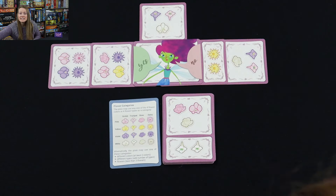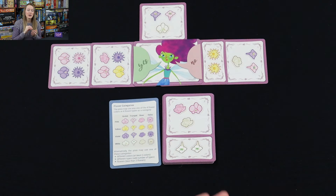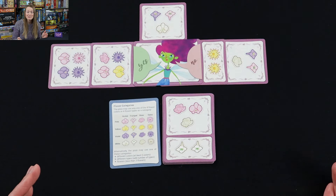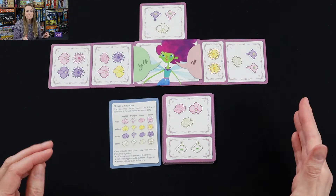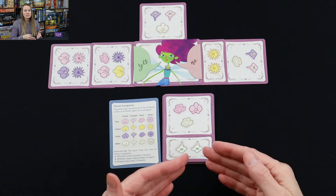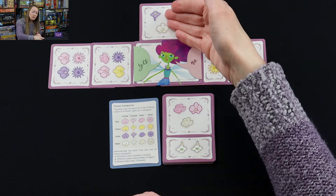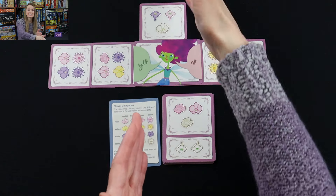Then everybody at the table makes a secret guess. They write it down, fold it in half, and keep track of their guess. Everyone's simultaneously guessing but not out loud, because you don't want your guesses to influence anybody else's. Everybody can essentially get it correct on the same round, which is really cool. If it was too early and you weren't able to guess the rule, we go back to offering flowers one player at a time, then there's another opportunity for guessing. The more guesses made, the more points the pixie earns.